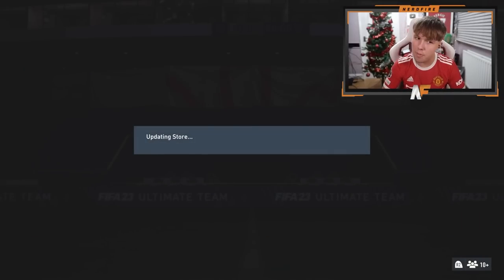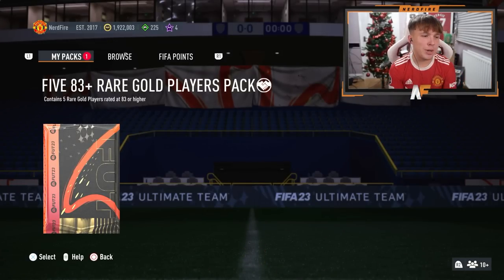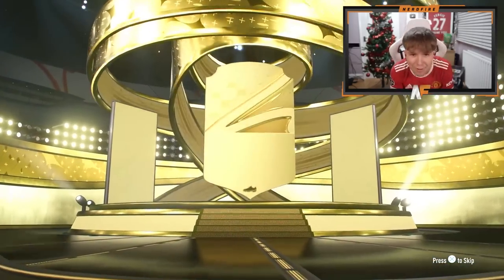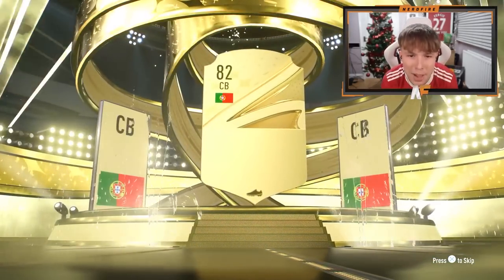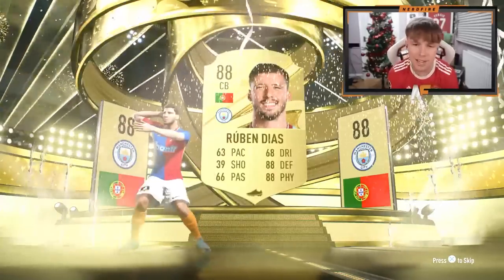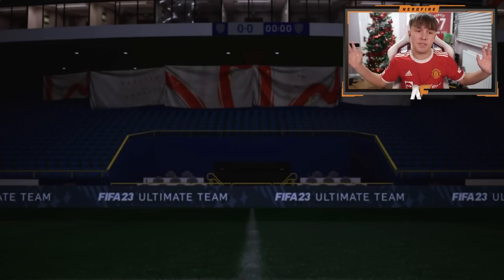83-plus times five now — tradable. Please show me something here, EA. It's just a normal walkout — Portugal center back Ruben Diaz. At least it's good fodder. I'll take fodder. I just wanted one more Winter Wild Card. Maybe the store pack can give us that instead.